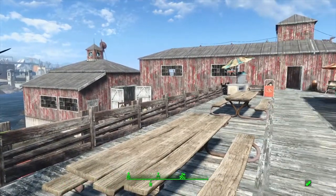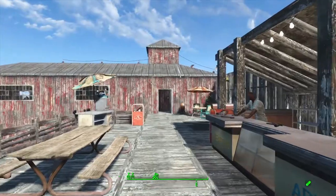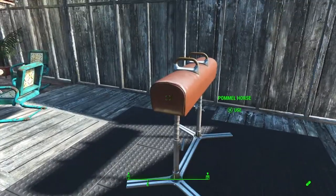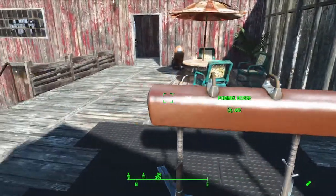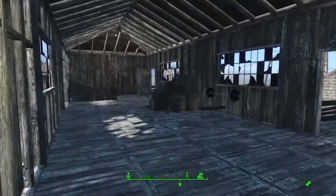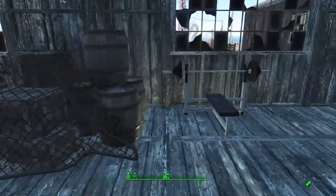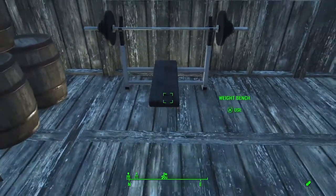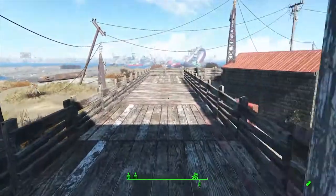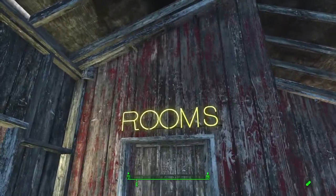There's a water machine over here just to give them some water - I think it's actually producing enough water for all of these residents. You get a nice view over the buildings and the structures work quite nicely. We also have an outside exercise machine here which gives happiness, so it's quite useful for settlers. There's another area to sit as well.